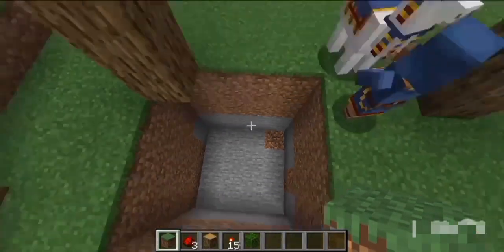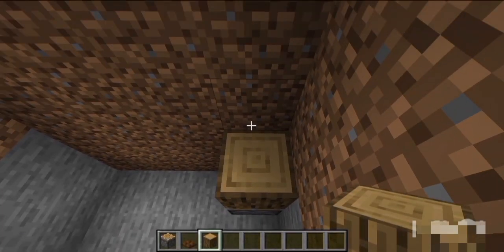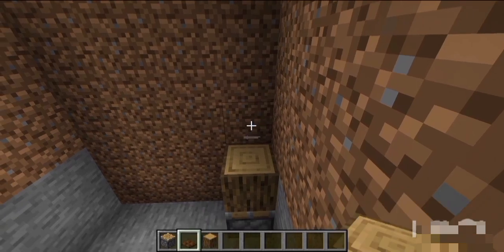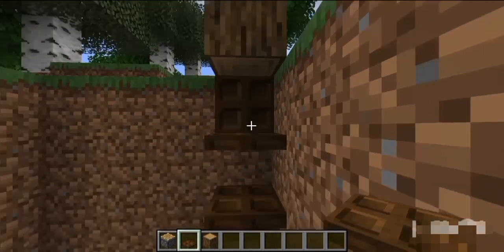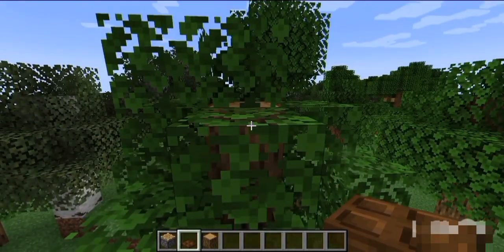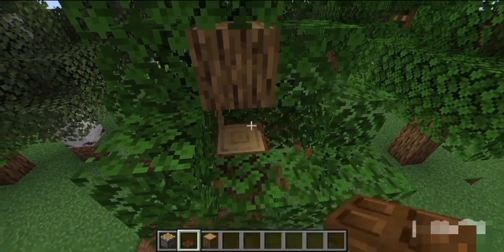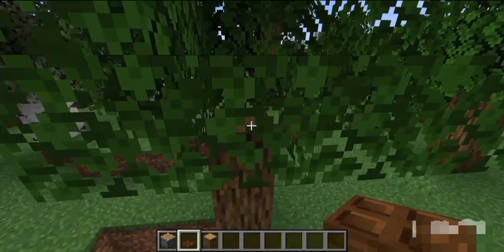After you're done with that, you can take your piston, then the block of wood that you use on your tree, then trapdoors — just use that, activate them like that. Then just break the tree so we can work on the top of the tree.